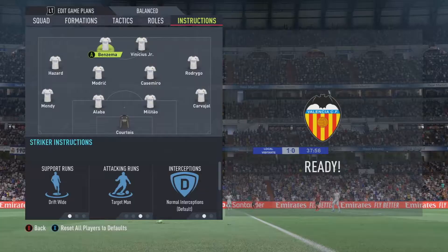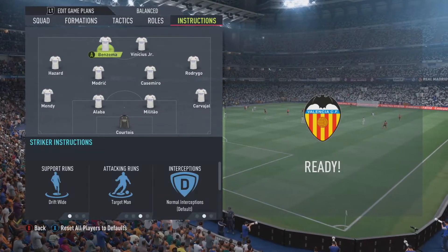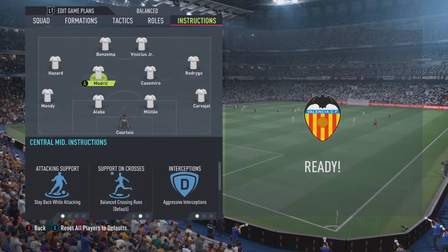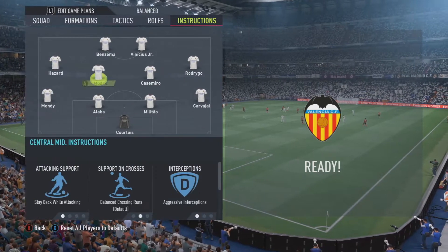As for Benzema's player instructions: for support runs, I did drift; for attacking runs, I made him the target man; and I left interceptions on default. As for Vinicius Jr.: for support runs, drift; for attacking runs, getting behind; and everything else on default.